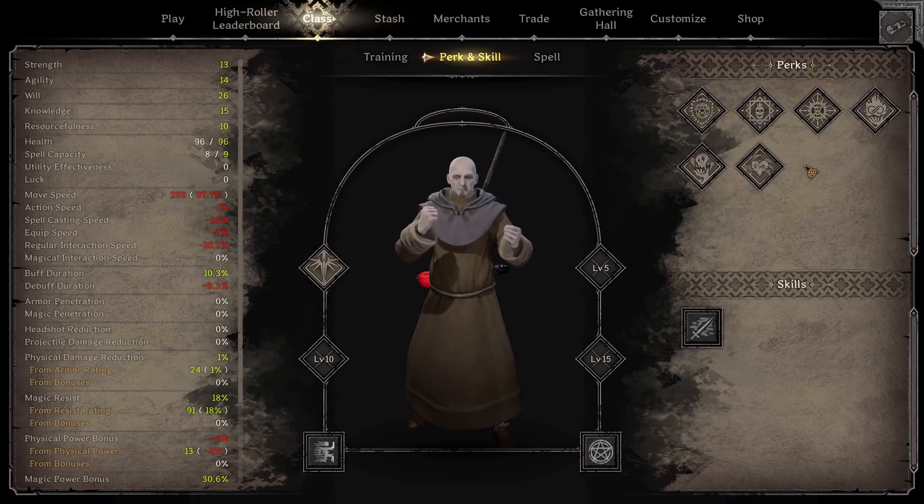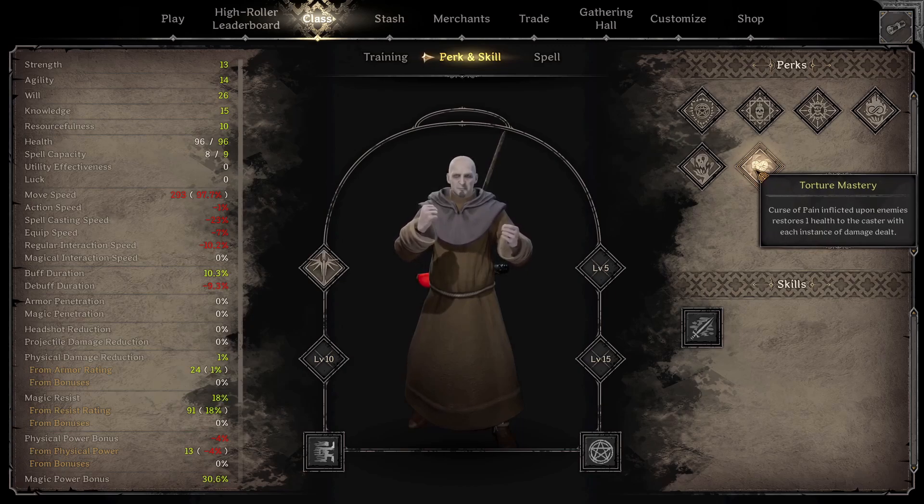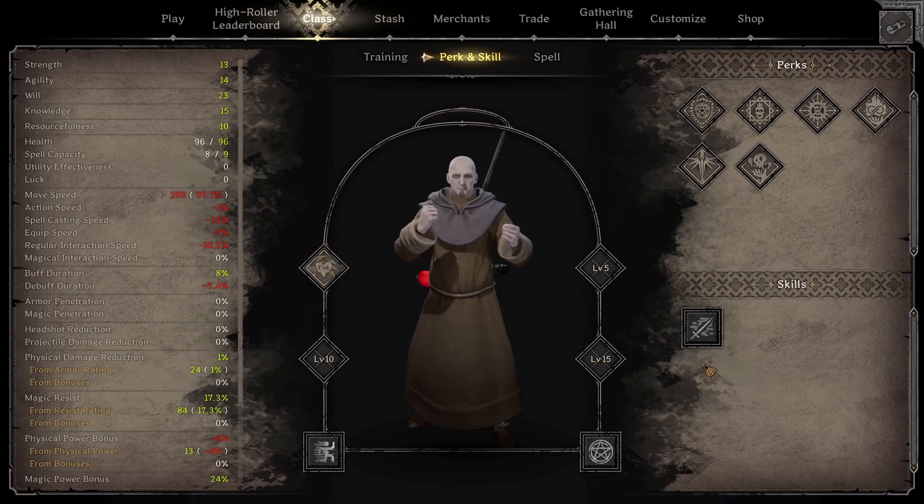With the warlock, your main way of healing early on is Torture Mastery. Curse of Pain inflicted upon enemies restores one health to the caster with each instance of damage dealt. Phantomize is really good for PVP, but right now we're just trying to level up our character.